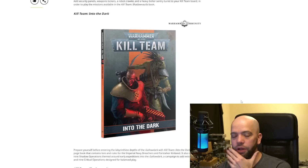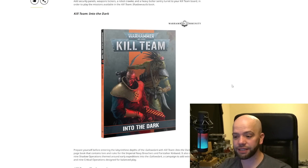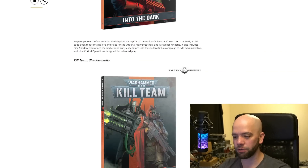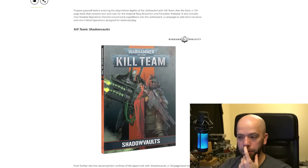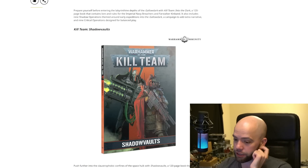We also get the books that come along with it. I typically refer to these as codexes — they don't have an actual name, they're just a book. They are the Into the Dark book and the Shadow Vaults book. I call them codexes because, you know, 40k and all that jazz.